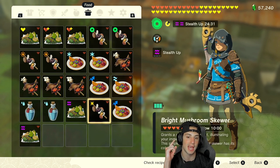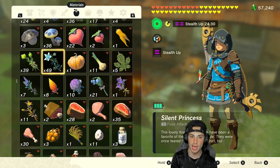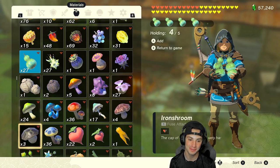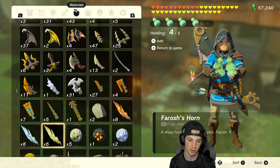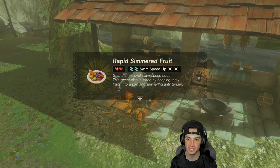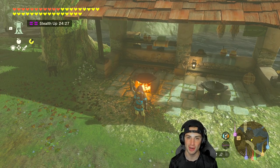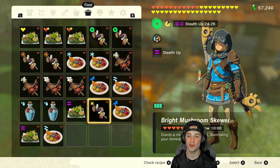For swim speed up, it's pretty simple — you just need splash fruits and a dragon horn. Dragon horns are a pain to farm; it took me a whole day to farm maybe 10 of each. But there you go — swim speed up. It's one of those buffs that aren't really too valuable in the game, but it's pretty cool to have.